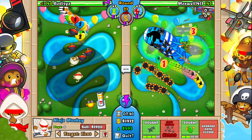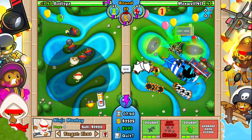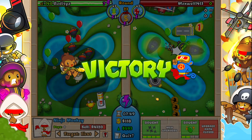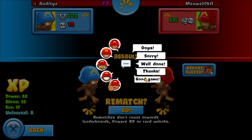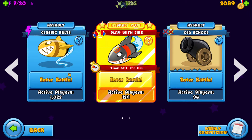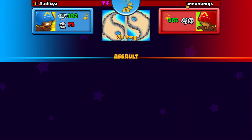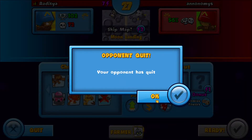I thought this match was going to be really good. GGs. I guess we can play one more game. I guess this was like a round 23 match. Anonymous is our second opponent. Moon Landing is the map. Looks like our opponent has quit. I guess today is my good day.